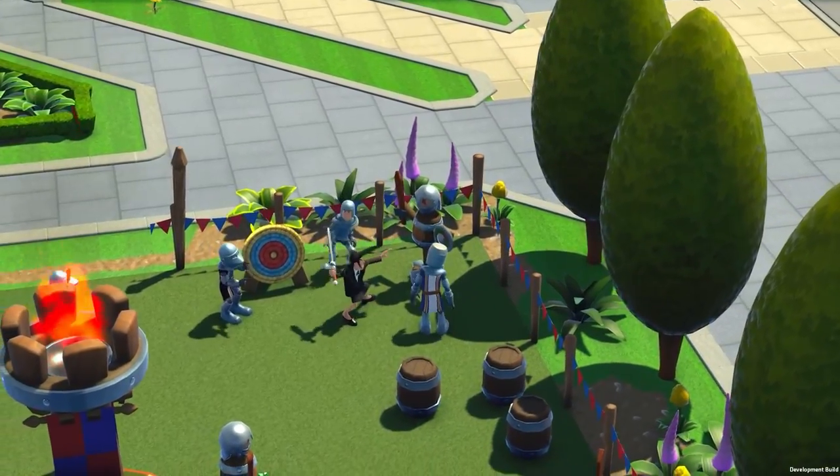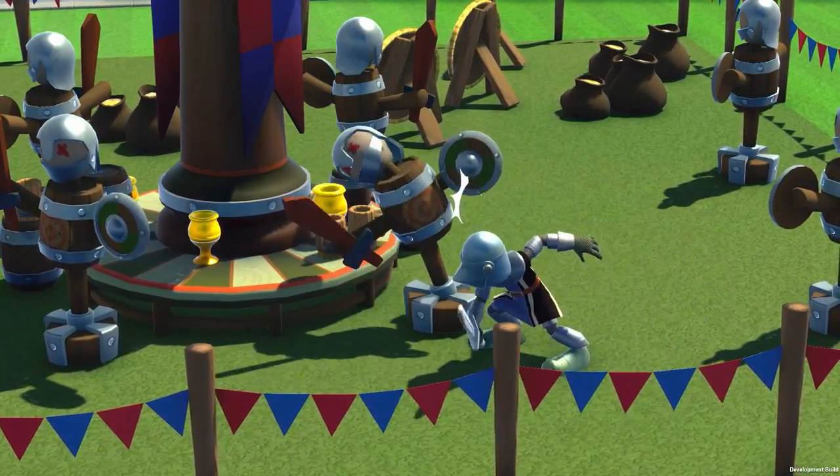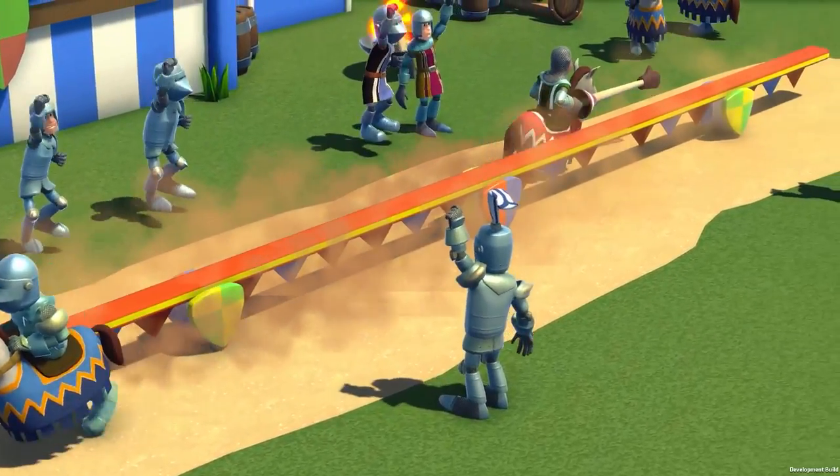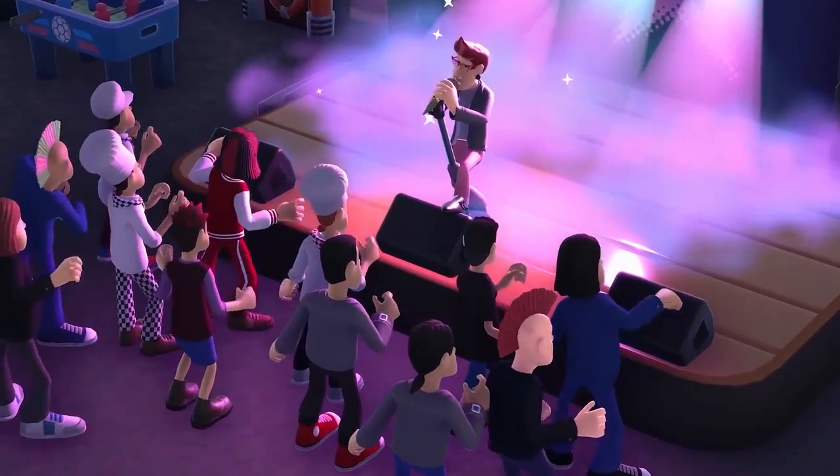Here you can see some of our Knight School students warming up with some practice dummies. If they can nail their classes, they'll get themselves straight A's. But if they don't have everything they need — great teachers, great equipment, and of course a great social life — they may fail.